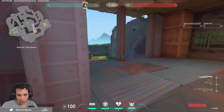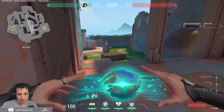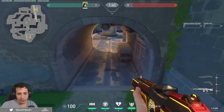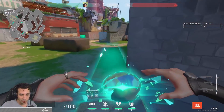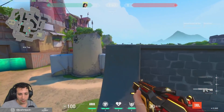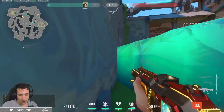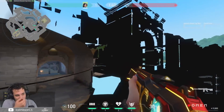The fourth sage wall I'm going to show you: you can come out here and do a sage wall up like this to look over mid and just snipe them down there. The fifth sage wall I'm going to show you is a wall like this so you can go over and peek mid from over here as well. Bonus: it blocks them from going mid to B on you from elbow.